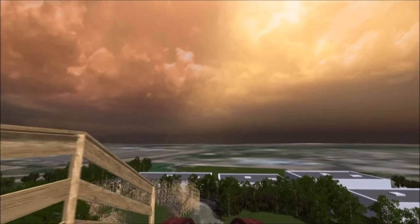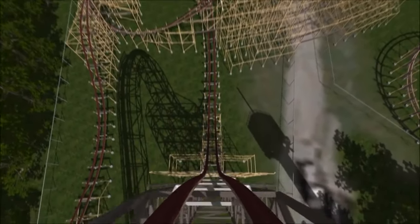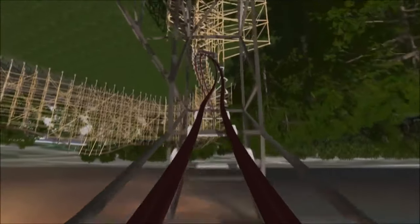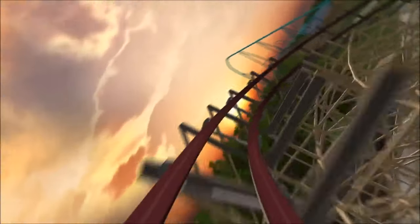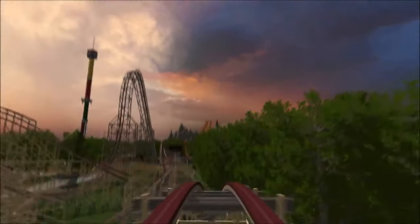We head down that monster first drop — an 82 degree descent — and then straight up into a Goliath-style stall, then back down into a really cool turnaround that looks awesome. Wave turn out of it, some more turns and transitions, then a massive ejector airtime hill — really good.